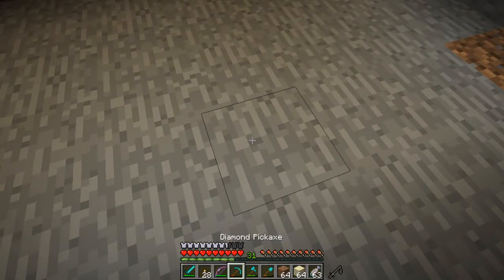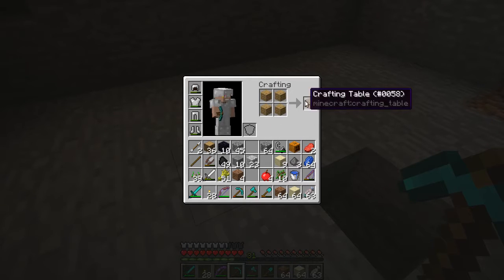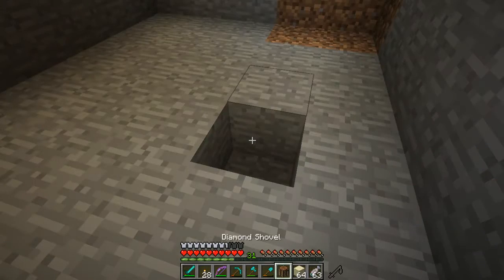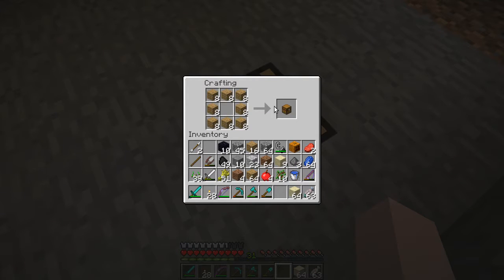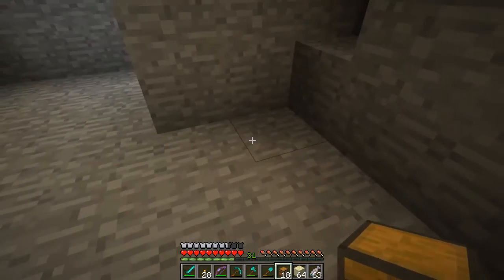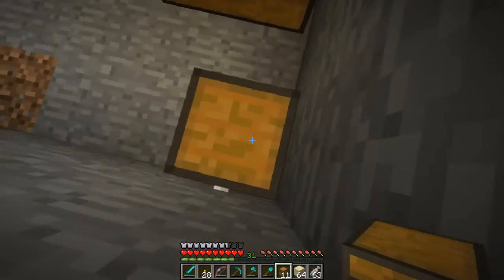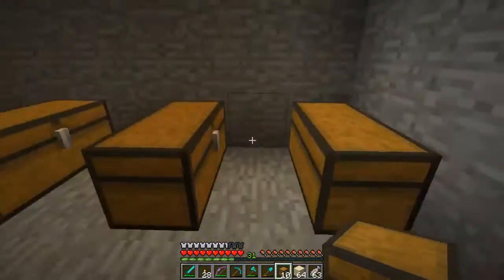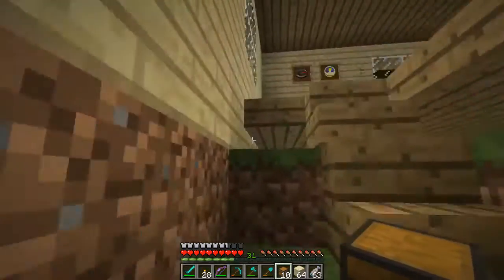Let's drop the crafting bench in here. We need lots of chests — this is probably not going to be enough chests, but that's okay. So we place them there, there, there, there. Those are our regular chests, and then we need trap chests in between. To get trapped chests we're going to need some more wood. I don't think I have any tripwire hooks made at this point.